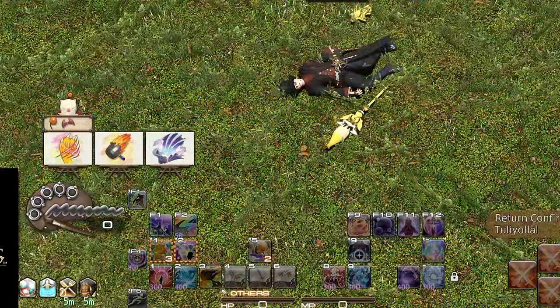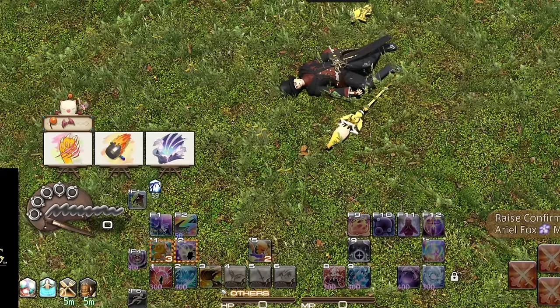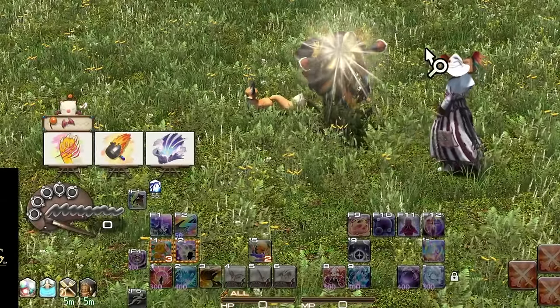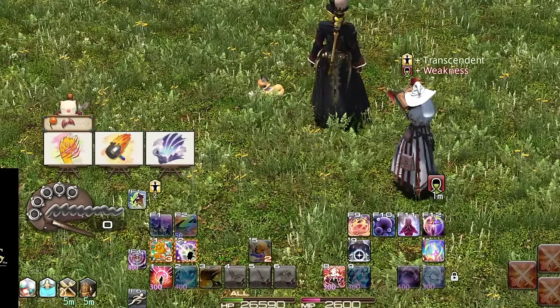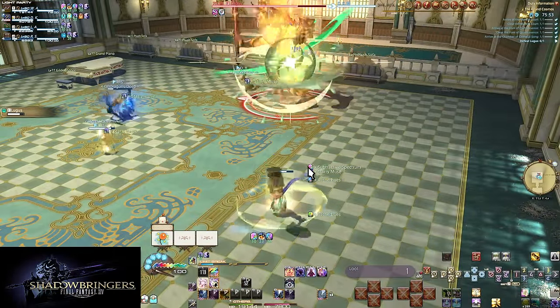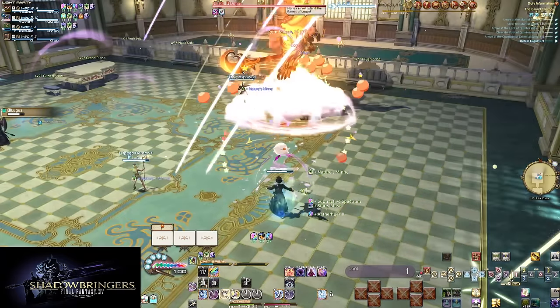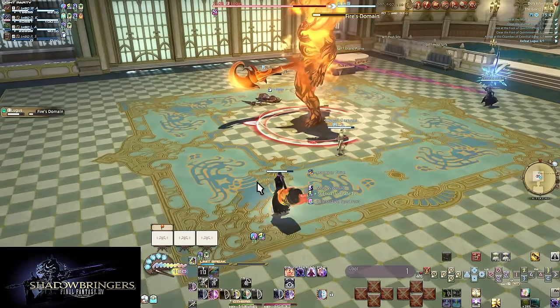If something goes wrong and you die, all progress made on your motifs is kept. If anything is painted, even progress toward Mog of the Ages and later versions of it, it will stay beyond death. Your pallet gauge is going to empty out though. In summary: strong skills — prioritize these where you can. Hammer is also great for movement.